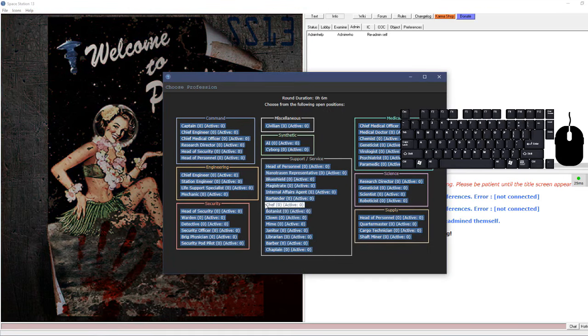Whenever something is in your active hand that can be turned on or interacted with, press Z and it will activate it - that's how you turn this flashlight on. If you grab your PDA and it's in your active hand and press Z, it brings up the PDA menu, which can be used to send messages to other players, keep notes, and it even has a built-in flashlight.